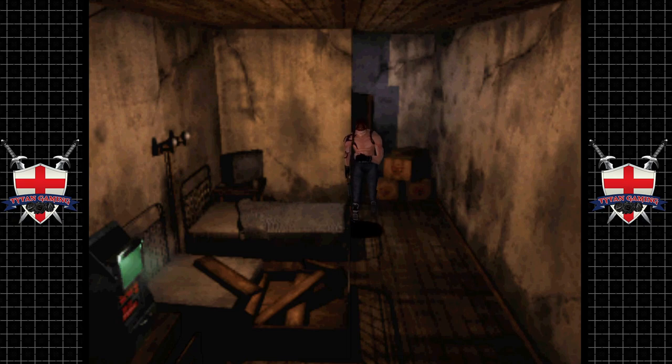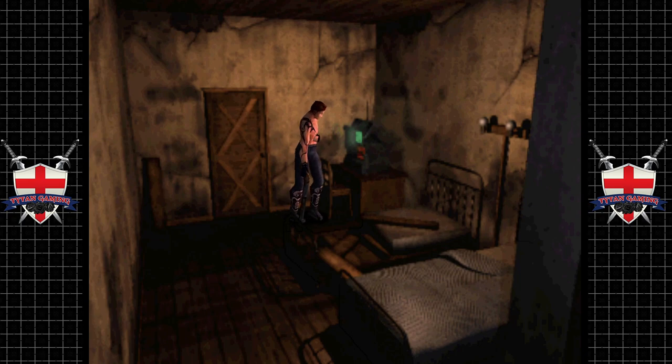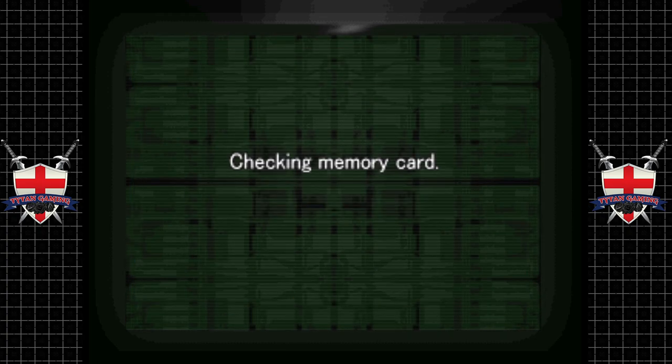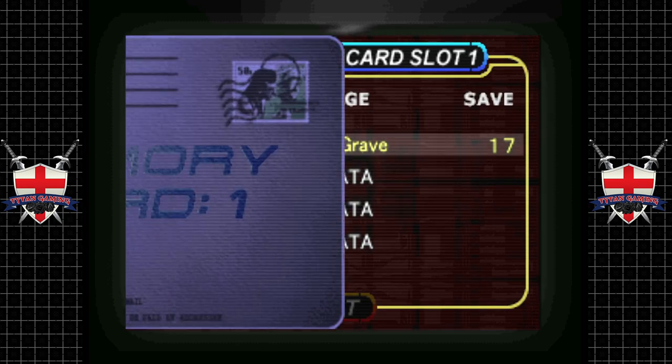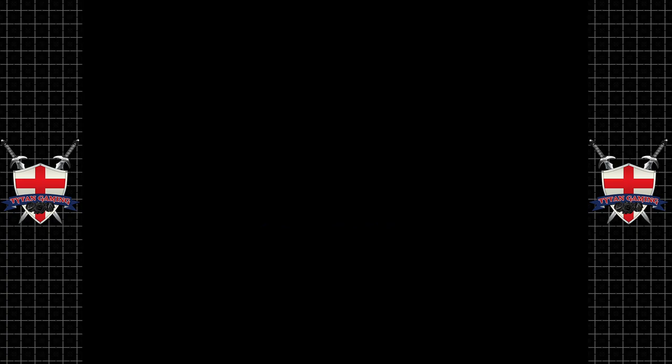Let's drop an actual physical hard save here because I don't really trust save states that much, especially not with this emulator. This emulator gets updated quite a lot and last time when it updated it got rid of all my save states. Not really sure how that actually happened, but the memory cards were fine.